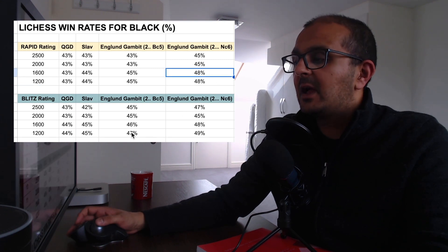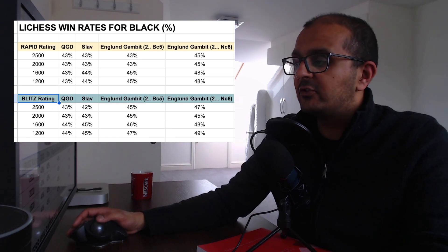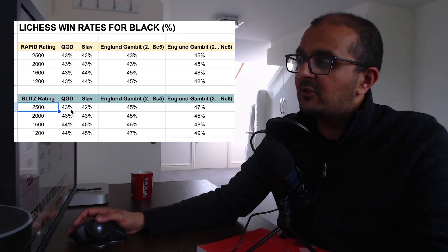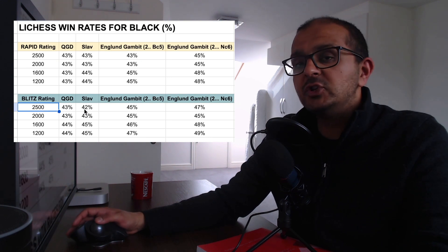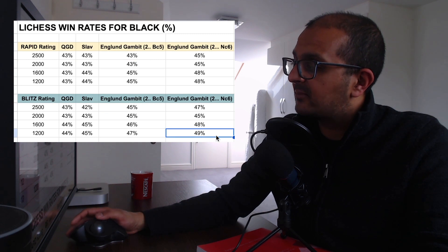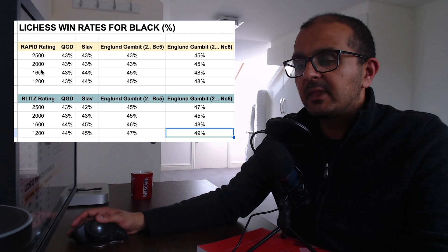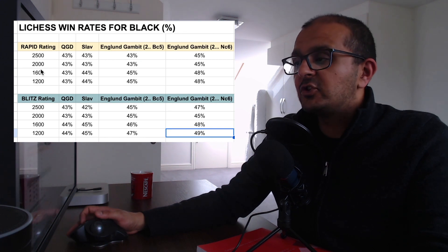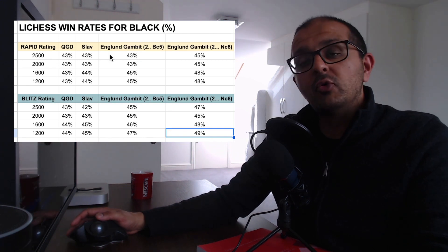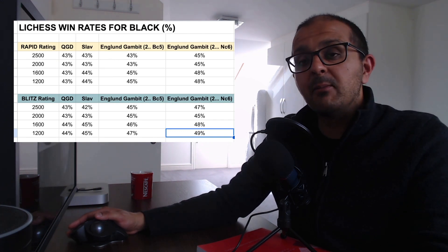This trend becomes more pronounced as you go down the rating ladder: at 2000, 1600, and 1200, England Gambit win rates climb as high as 48%. In blitz the effect is even more pronounced — at 2500 in blitz, QGD wins 43%, Slav 42%, but England Gambit lines show 45% and 47% respectively, climbing as high as 49% lower down. Sure, the engines hate it, but plenty of people don't know the refutation lines.